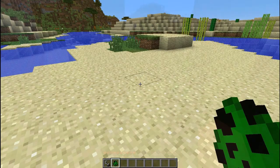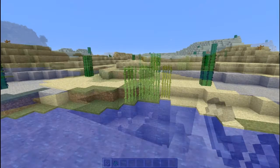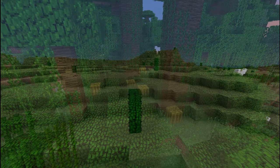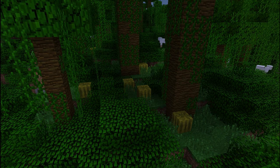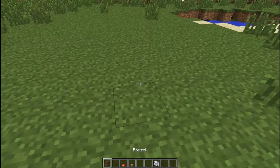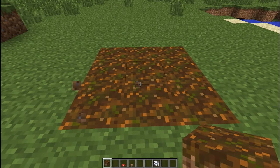Another update to do with creepers: if you use a flint and steel on them now they will explode. Sugar cane has also been updated and will now change colour depending on what biome it's in. And now instead of trawling through mine shafts, you can actually find melons spawning in the jungle wild and free. Next is the brand new block podzol, which can only be found in redwood forest biomes.